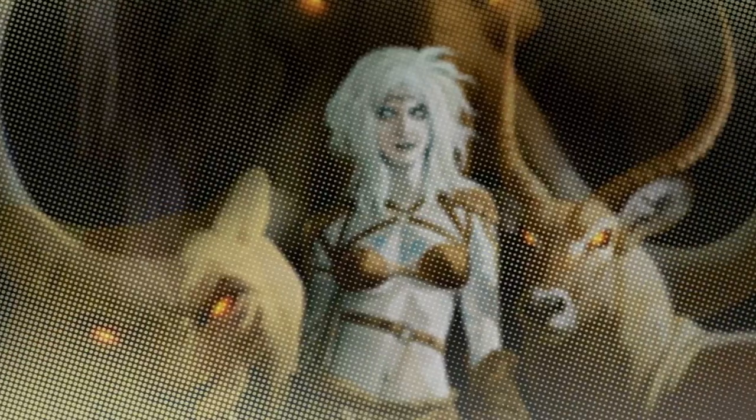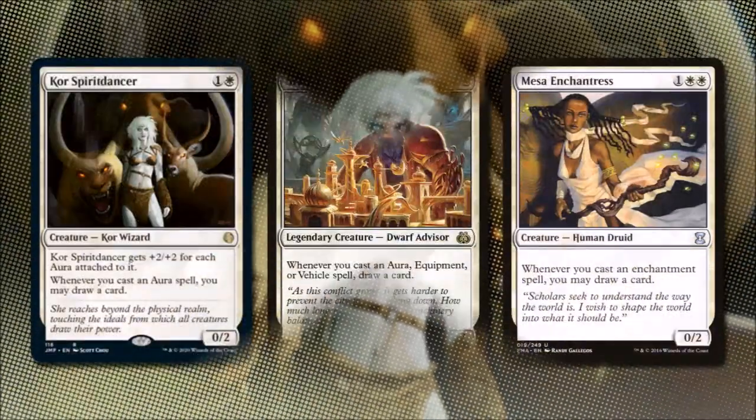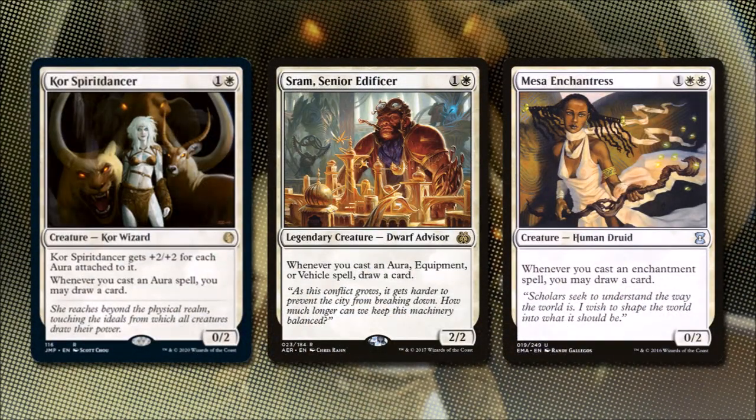In the next section, we will be focusing on how a white deck can possibly draw in Enchantingly Drawn. First up, we have Core Spirit Dancer. For one and a white, it's a 0/2 Core Wizard that gets plus 2/2 for each aura attached to it. Whenever we cast an aura spell, we draw a card. Shram Senior Artificer for one and a white is a 2/2 Legendary Dwarf Advisor. Whenever we cast an aura, equipment, or vehicle spell, we draw a card. Mesa Enchantress for one and two white says whenever we cast an enchantment spell, we may draw a card, and she's a 0/2 Human Druid.